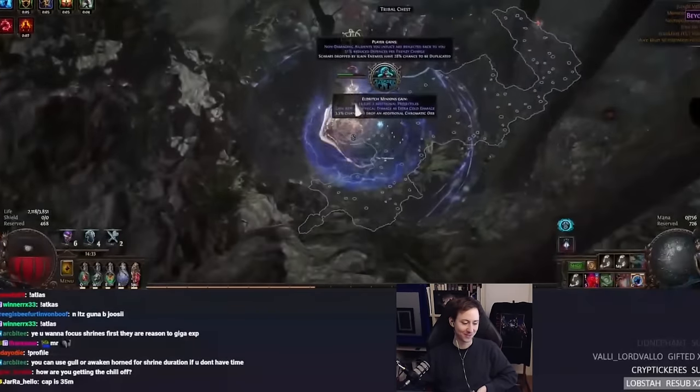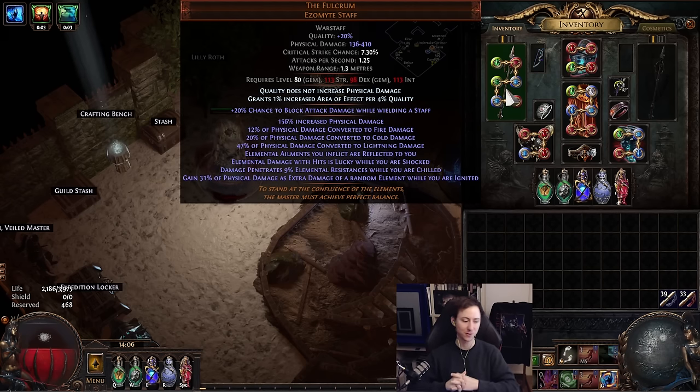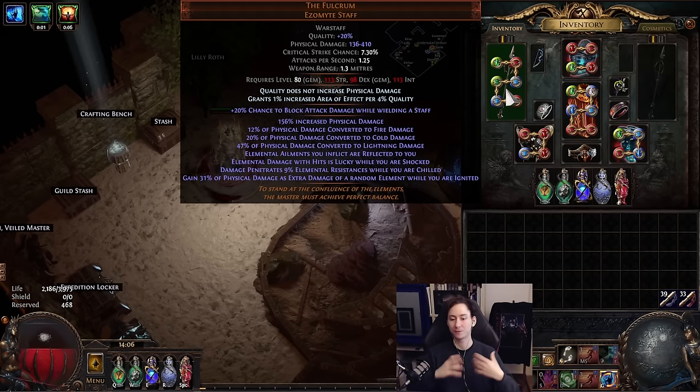At the centerpiece we have the Fulcrum Staff — this is the absolute most mandatory piece of the build because without it, in my opinion, it doesn't really function. This is what enables you to take an ailment you've inflicted and reflect it back onto yourself, meaning you're not only igniting yourself but also shocking, chilling, and freezing yourself. You have to have ways to mitigate shock, freeze, and chill, but in terms of ignite that will be used to our advantage because we are a Chieftain.